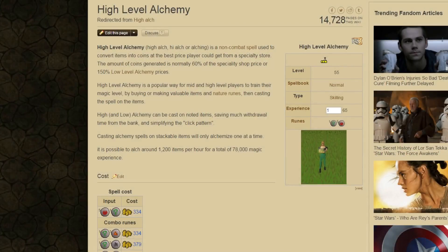The reason 55 magic is the minimum requirement is because that's the level where you gain the ability to use the spell High Alchemy. This grants you 65 magic experience per cast and consumes an item into coins. It requires 1 nature rune and 5 fire runes per cast. What item you want to alch is up to you, but I'm happy with alching yew longbows for example.